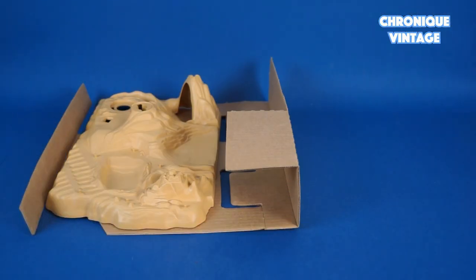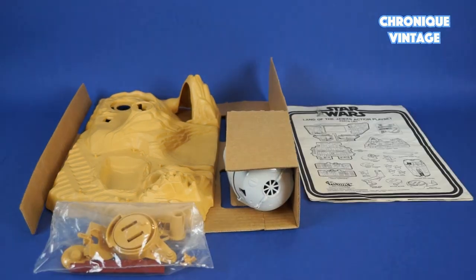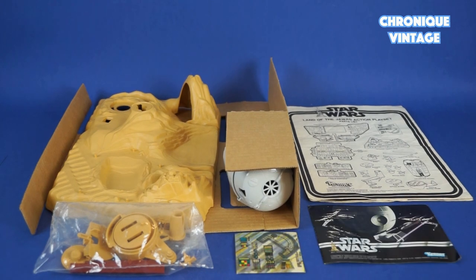Package contains one cardboard insert and desert base, one escape pod rocket, one bag of accessories, one instruction sheet, one label sheet, and one catalog.